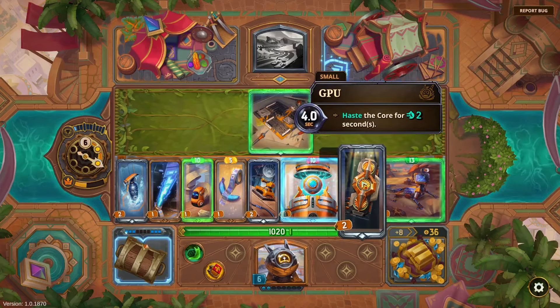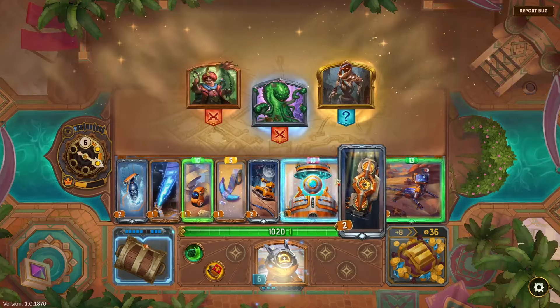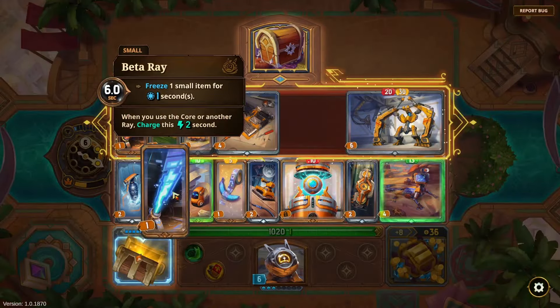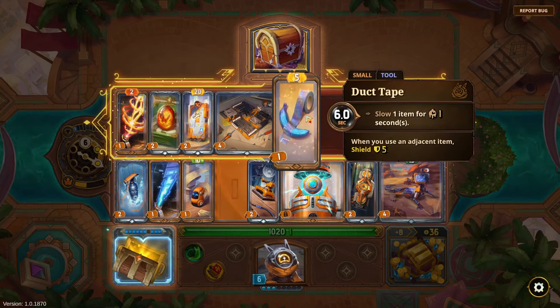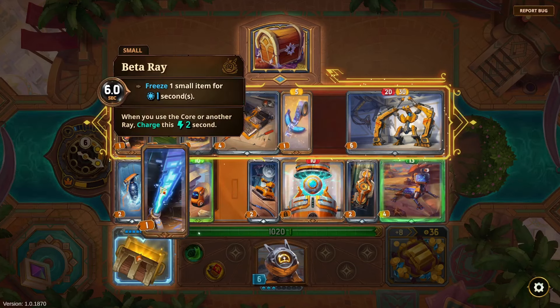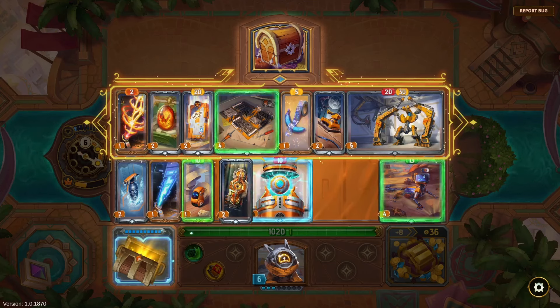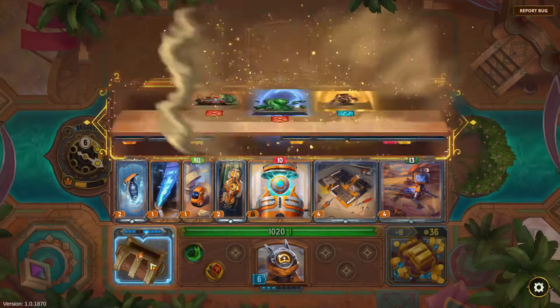'Haste the Core for two seconds — when the Core gains haste, give it plus ten damage.' Fun! Motherboard — and we're in business. My most expensive things are the Banana and the Power Sander. I like the freeze, and then we're going to do something like this.